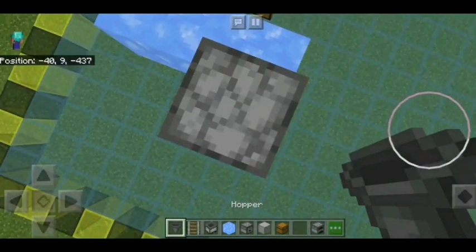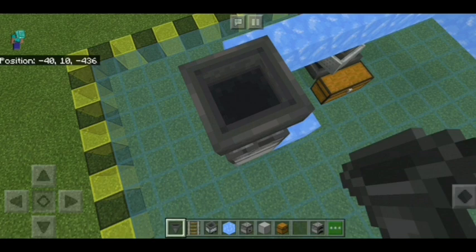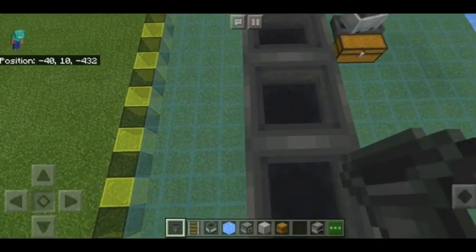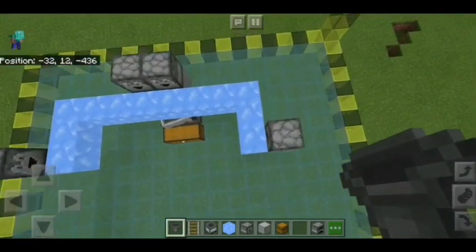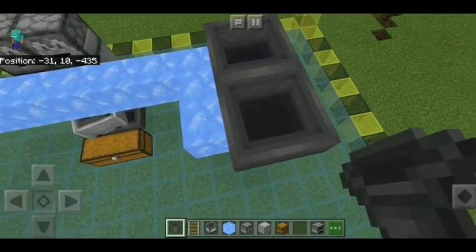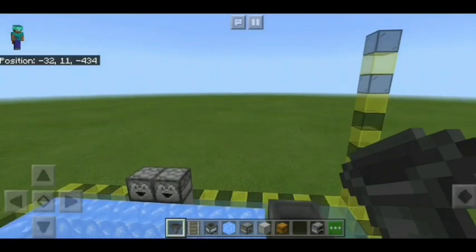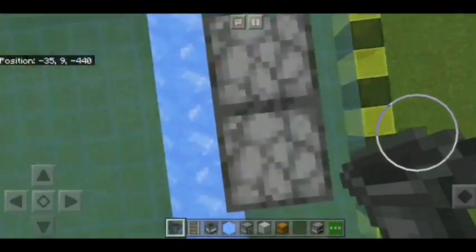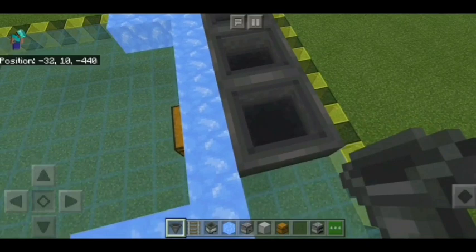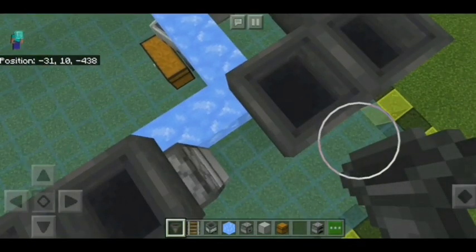Next get your hoppers and place them on top, then build a row of five hoppers out from each side: one, two, three, four, five. Do the same thing for the other side. Then with the middle ones, it's one more - so one, then one, two, three, four, five, six. And do the same thing with the other middle one but going the other way - one, two, three, four, five, six.